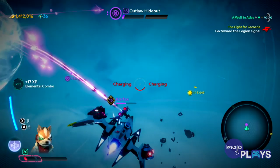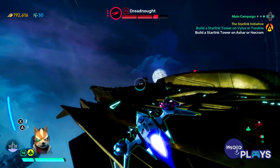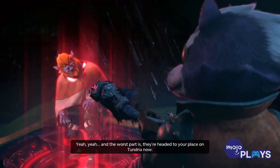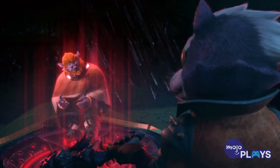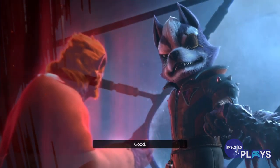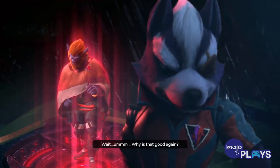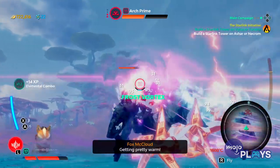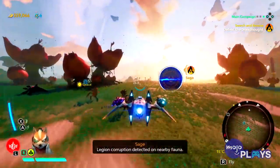There are a few side stories and unique set pieces, such as Fox's eventual showdown with Wolf, but the unique moments are few and far between — which is a shame considering how well this game does its space combat. And while the Switch version does have a few frame rate drops and draw distance issues, it's a pretty visually stunning game thanks to each world's unique landscape.